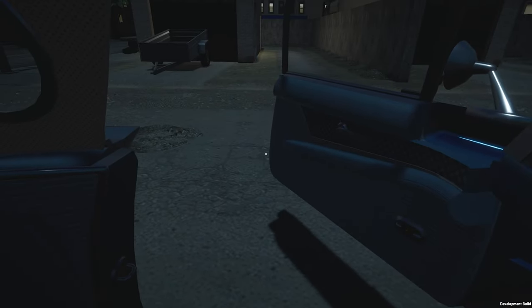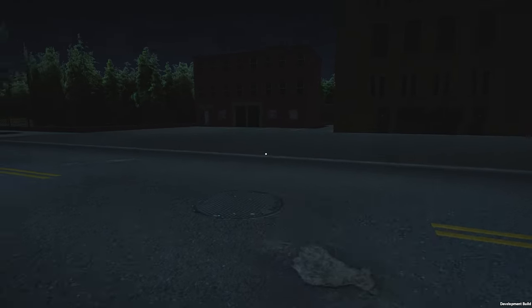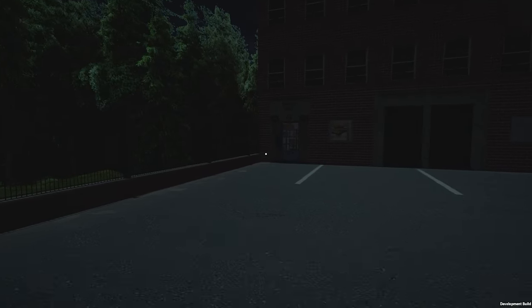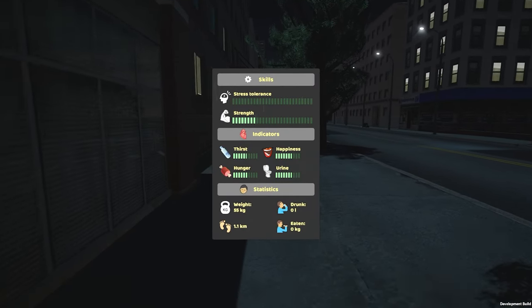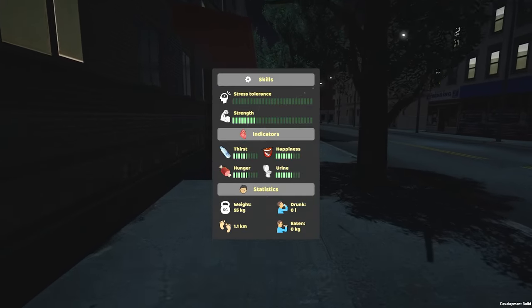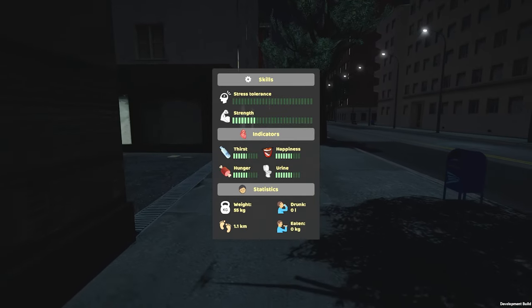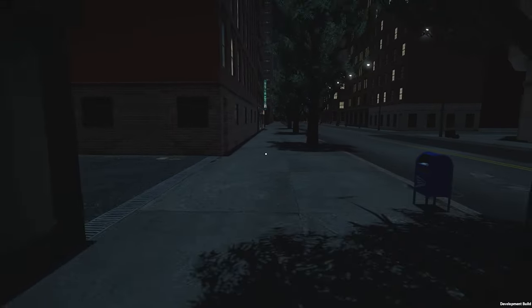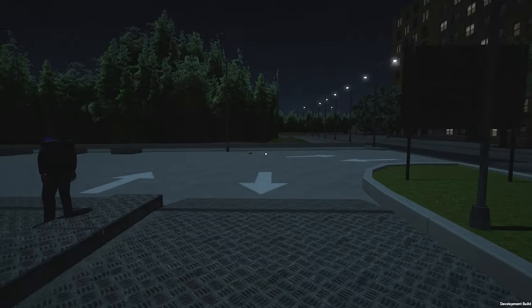There is not a lot to this town by the looks of it. Fuel is a thing, so we're going to have to be mindful of not running out. I'm going to park the car and explore on foot because I don't want to use up all the gas for no good reason. Pressing Tab brings up our stats — it didn't tell us in the tutorial where this was. We have thirst, happiness, hunger, and urine. You can drink in this, apparently — that's pretty cool. Our stress tolerance is very low, so I wonder how that's going to come into play. This would be where we get our gasoline — good to know. There's a man standing there — that totally creeped me out.